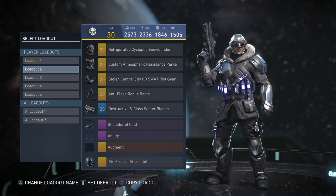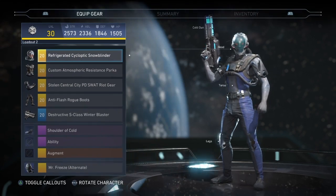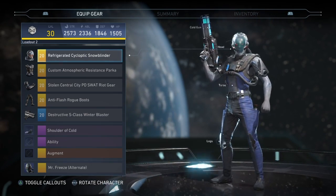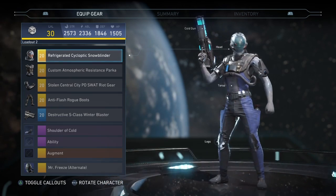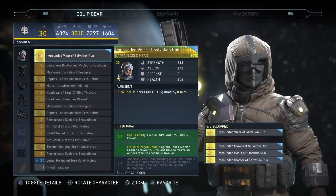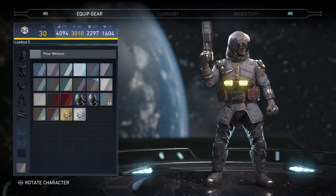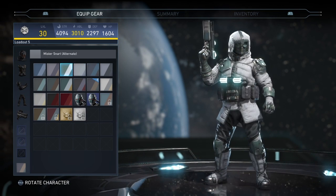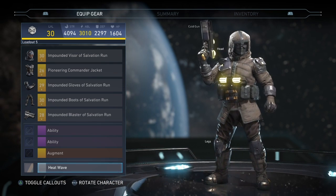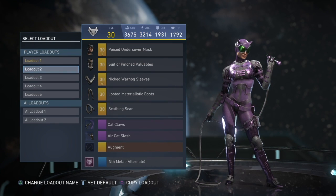For Captain Cold, no doubt either this set or my last set — which is the Mr. Freeze skin. Mr. Freeze looks amazing. I'm kind of sad he was a premier skin and you couldn't mess around with his gear, because I think some of the pieces would have looked amazing. And then there's the almost finished Flash Killer brand new set — I really love how the Heatwave shader looks on it. That one actually looks really good. I was making a Heatwave loadout and ended up with this because I almost finished the set.